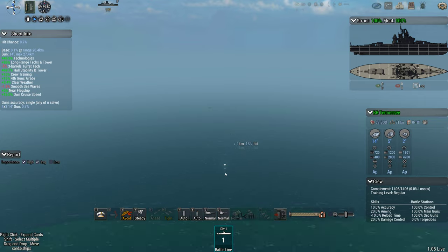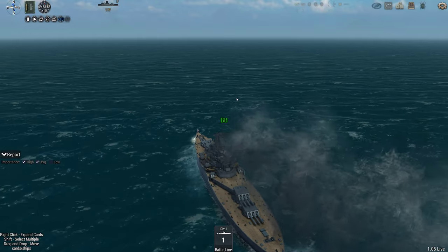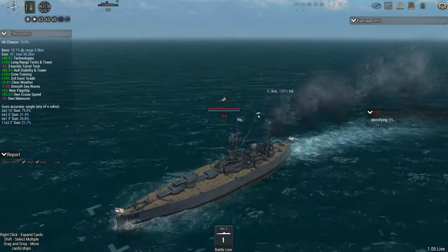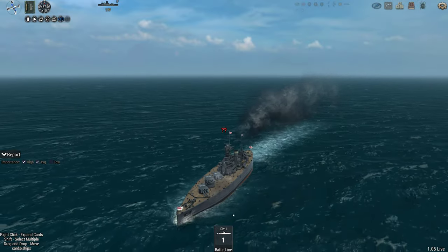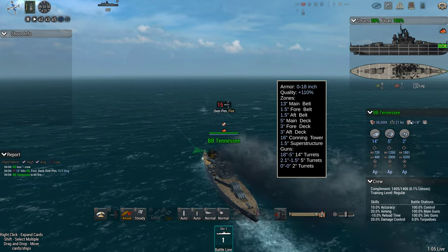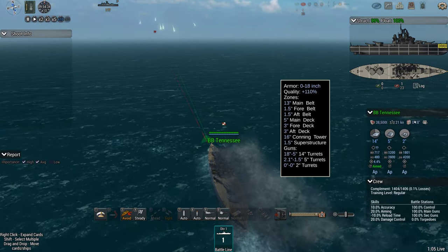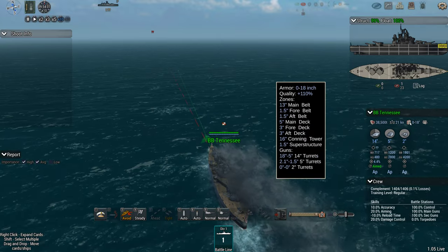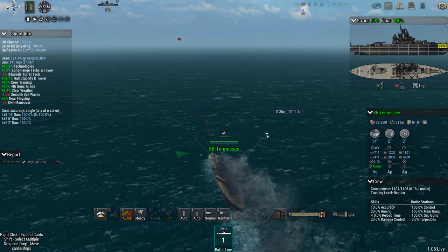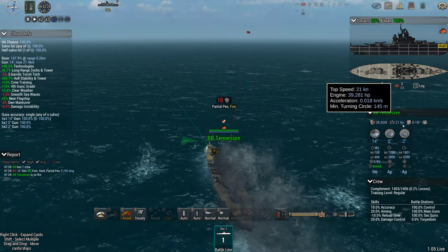Hopefully the Nelson doesn't just decide to run away, because that's very, very boring, with Tennessee being so slow. But we shall see if the Nelson can get some revenge for Tennessee against Queen Elizabeth. Tennessee's armor has really been her standout feature. It's not amazing armor, but that plus 110% really does make a difference.